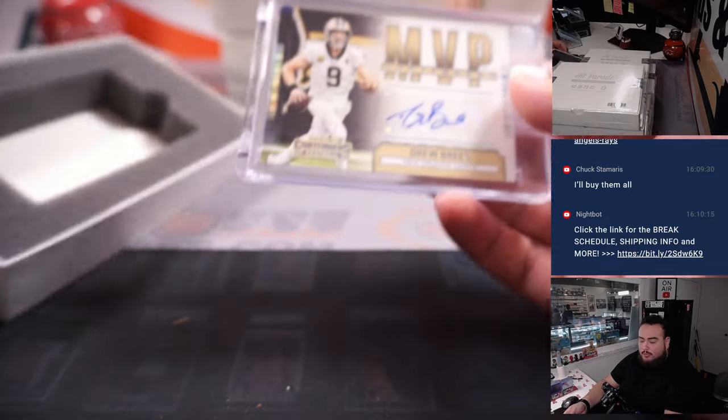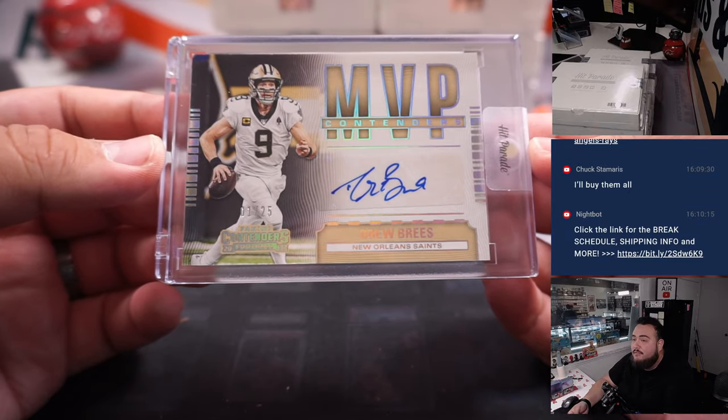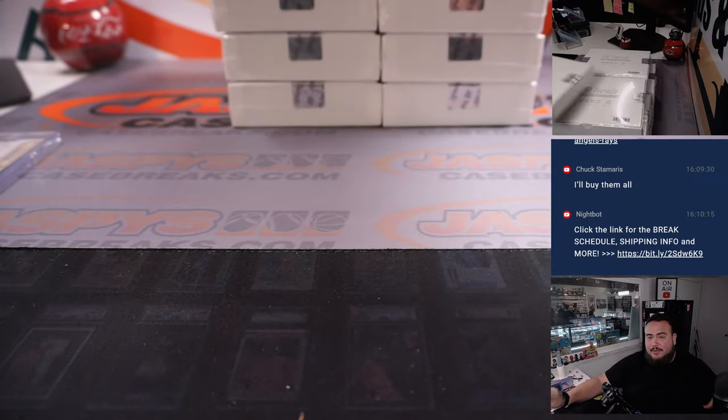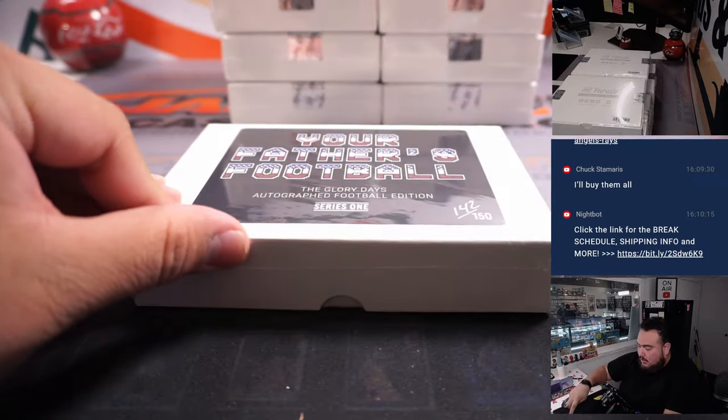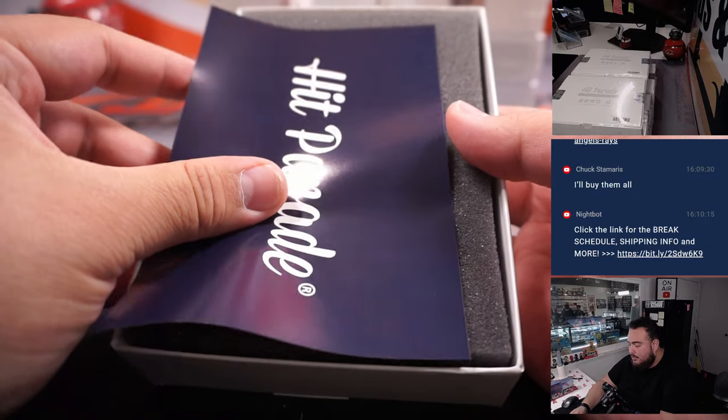First one we have is a Drew Brees — that is a 1 out of 25 MVP Contenders autograph. Nice first hit there. This is a little bit above Limited and Platinum it seems like, so you're going to see some really nice hits here. This isn't going to be as cheap as Limited — this is more on the Platinum Emerald side of Hit Parade for the price point.